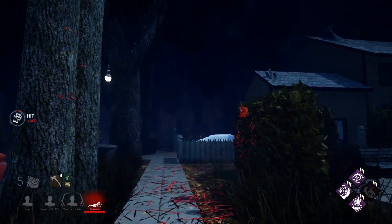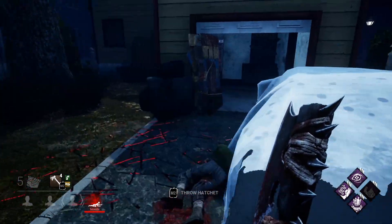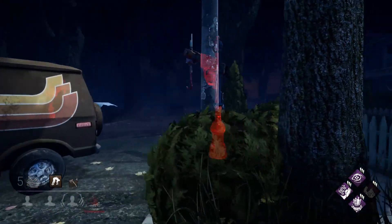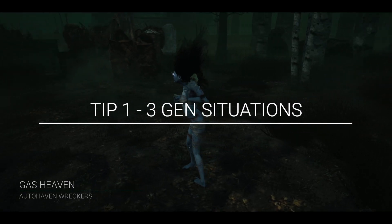First off, this is going to teach you strategies that work with every killer. While every killer has some nuance and their own abilities, there are fundamentals to be learned here. Let's get it started. Tip number one: three generator situations.